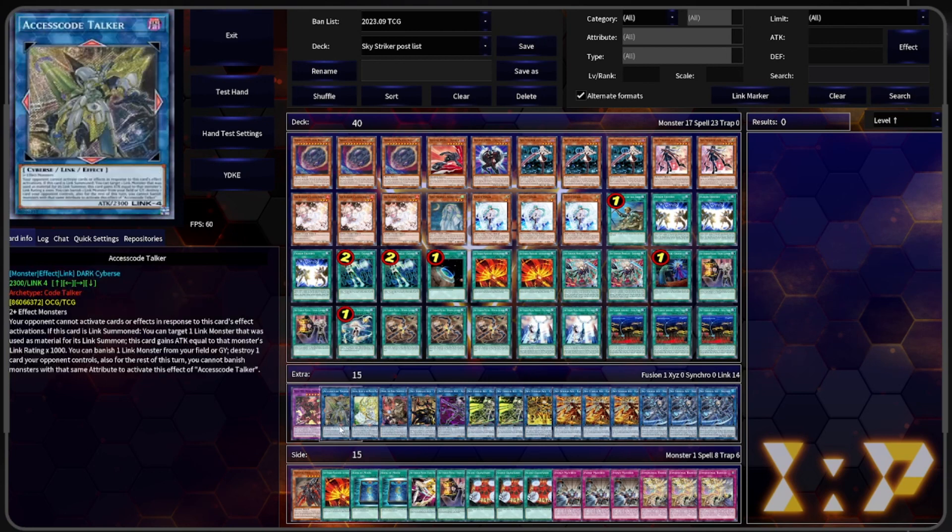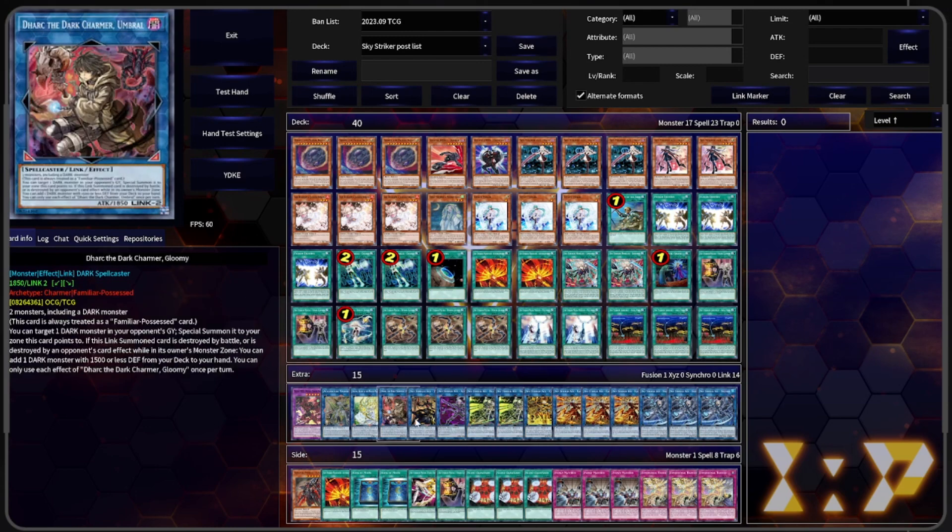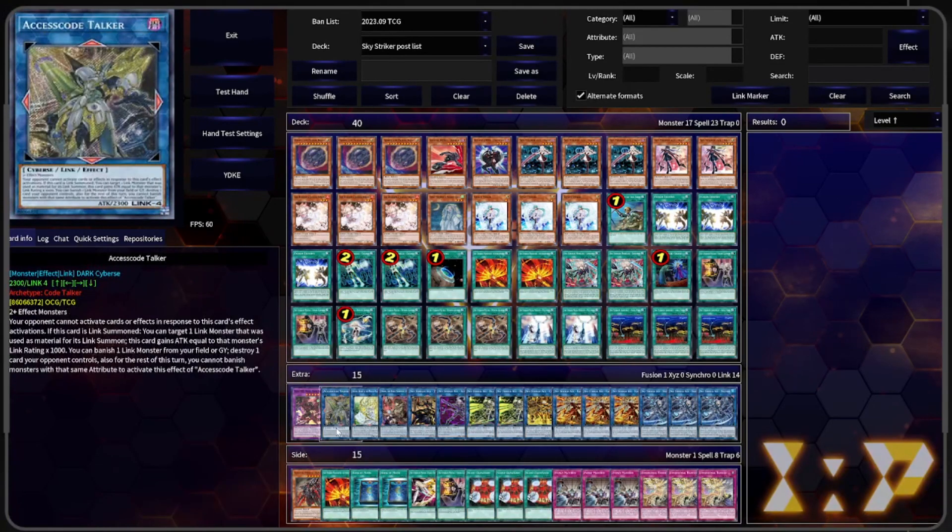Then we have one Access Code Talker — this is going to be the way you're trying to kill them. Your opponents can't activate effects in response to this card's effect activations. When Link Summoned, target a Link-1 or higher used for its Link Summon; it gains attack equal to the Link rating times a thousand. Then you can banish a Link from your field or grave to destroy a card with a different attribute. This deck is really good at that because you have waters, fires, winds, earths, darks, lights — you have all the attributes, so you can potentially pop their entire board.